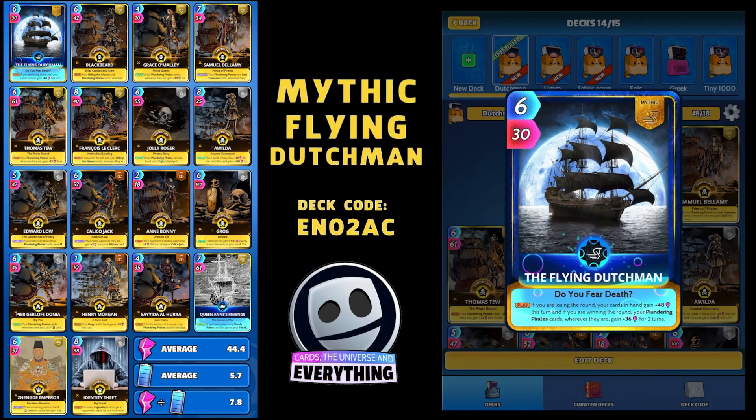Let's check out this deck and have a look at what we've done around the Flying Dutchman. If you don't know this card, it's an Oceans and Seas mythic - 6 for 30. On the play, if you're losing the round, your cards in hand gain plus 48 this turn, which is absolutely amazing. And if you're winning the round, your Plundering Pirates cards, wherever they are, gain plus 36 for 2 turns. So I thought, why not? Let's build an awesome Plundering Pirates deck all around this card. Deck code EN02AC if you want to copy this one.